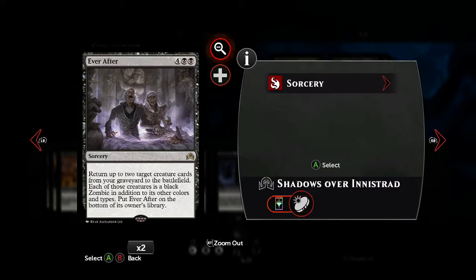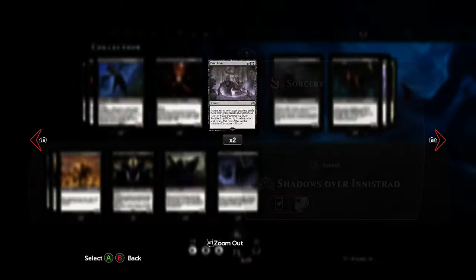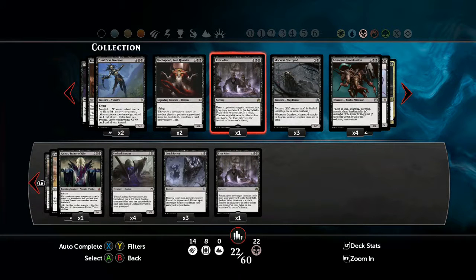Although the death touch rats may seem pretty weak, they can kill anything that doesn't have first strike or any way of preventing the damage dealt to it. So no matter the size of your opponent's creature, it's still going to die unless it has some way of protecting itself. But because we're using a dual colour deck, I'd advise only having one Ever After in here.